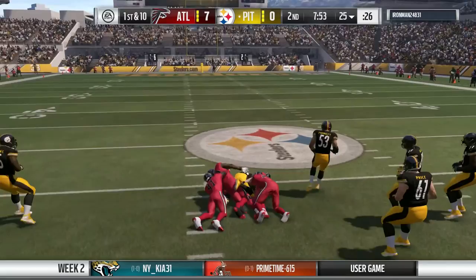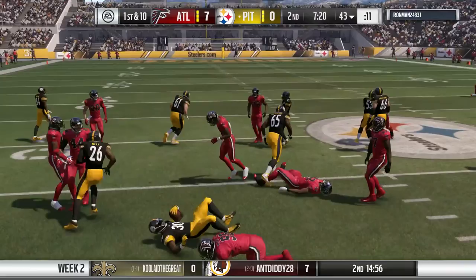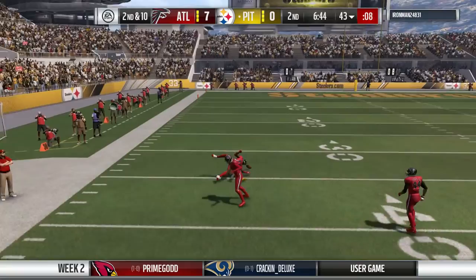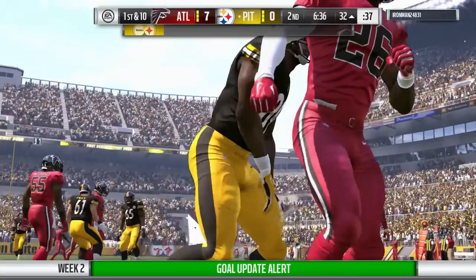We're going to come out and run the ball with Le'Veon Bell. Nice, big, strong run on first down - exactly what we need. We try to run again with the backup running back but nothing happens. Second and 10. I probably should have gone to the flat, but I tried to go to AB - he was unable to make the combat catch. On third and 10, we hit Ladarius Green and keep the drive moving.